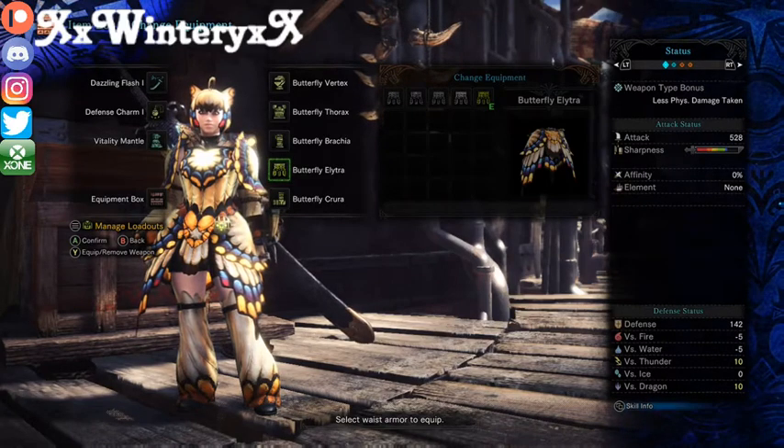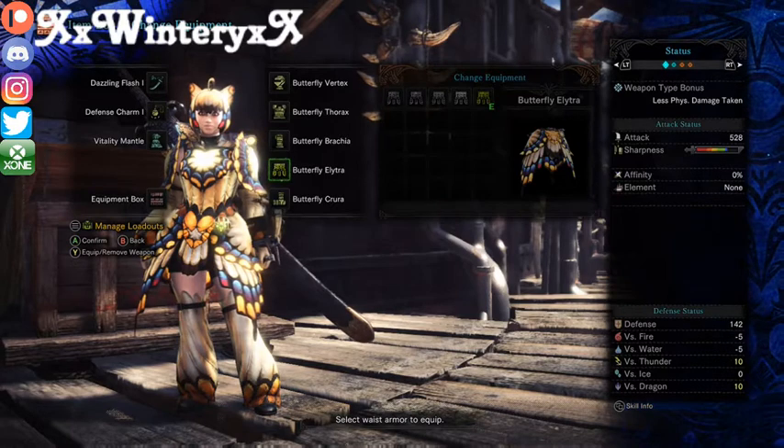Hi everyone, my name is Wintery and today I'll be telling you how to get the butterfly armor. This armor is relatively easy to get — it's not that hard. The only problem is getting the great horn flies.